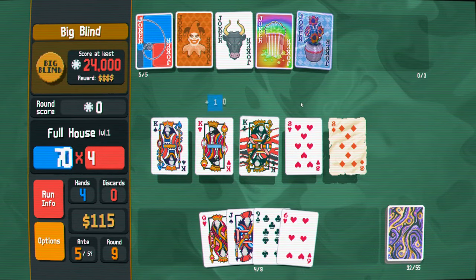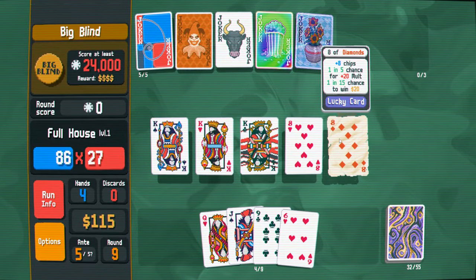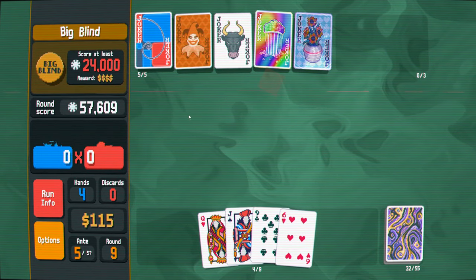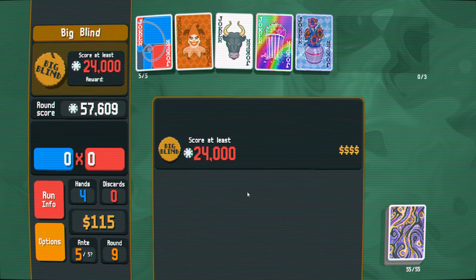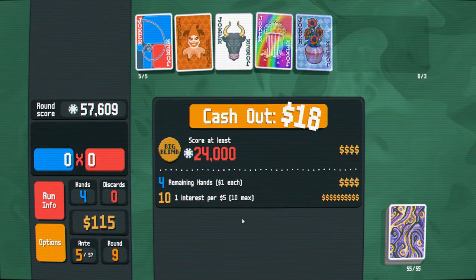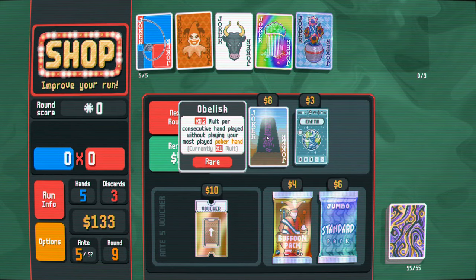It's going to get me the flower pot — so actually this is going to be good. We have diamonds, clubs, hearts, and plates. Nice. 57,000 — jeez.